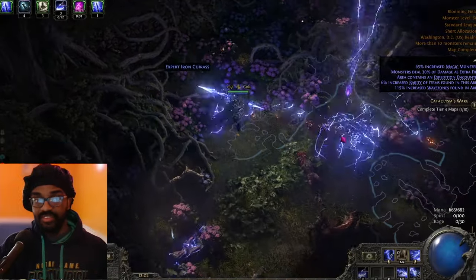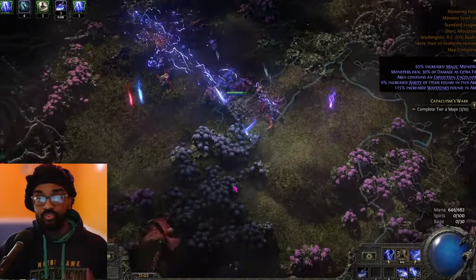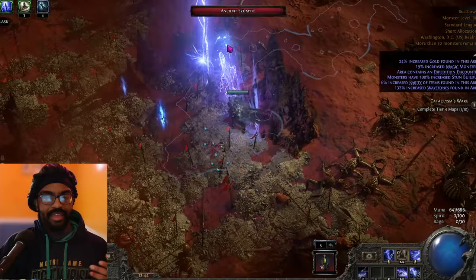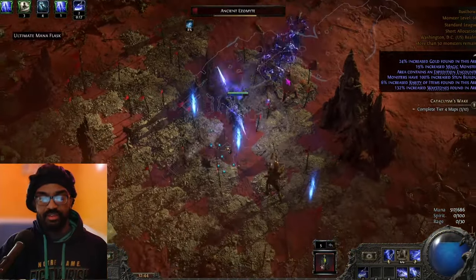I don't love my other options since they'd involve messing with my gem setup when I've finally gotten all nine gems in a position where they each add meaningful value. But it is: shock things, Siphoning Strike just like in single target to get charges, then use Storm Wave to clear primarily, combined with Herald of Thunder and Charge Staff shockwaves to clear out enemies.